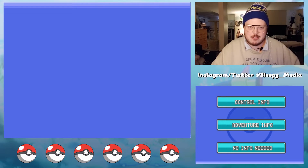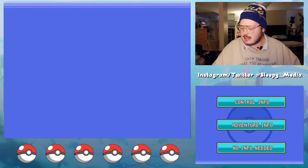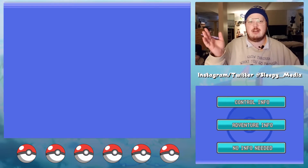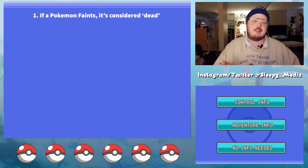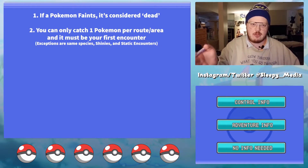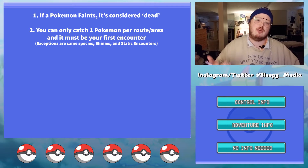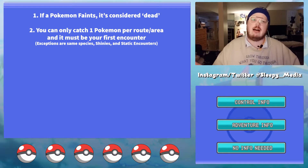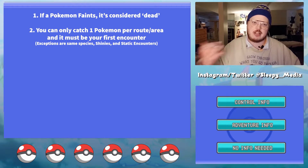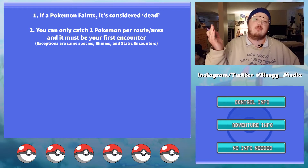So the first rule is what makes it the biggest challenge: if your Pokemon faints, it's essentially dead and gone — you can't use them anymore. You have to catch the first Pokemon in each route or location. Basically, whenever a location name pops up on screen, if you can catch Pokemon there, the first encounter is what you catch for that route. There are exceptions — same species clause, shiny clause since shinies are so rare.